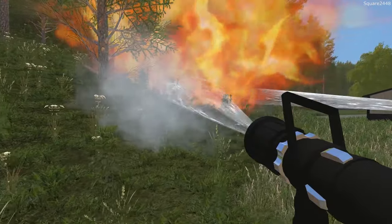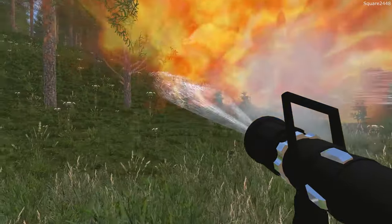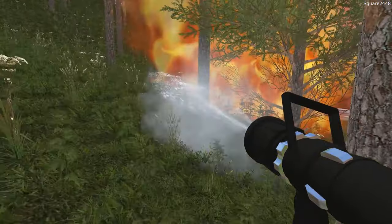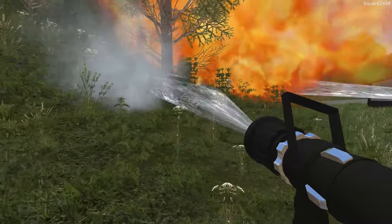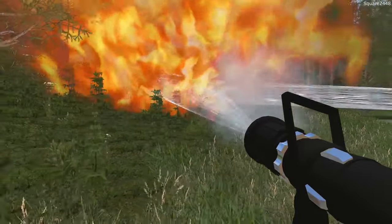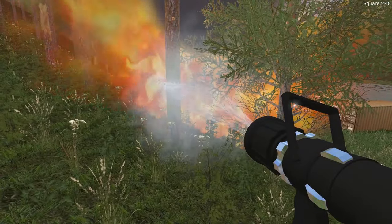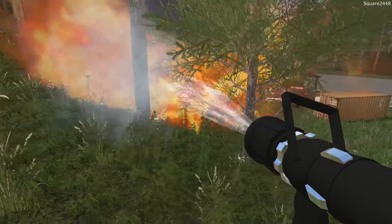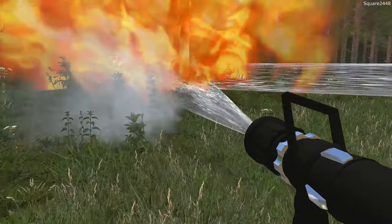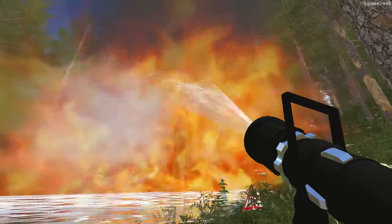We are using quite a bit of water, but this truck has enough to put out a fire like this. It looks like the fire is not spreading to any further trees, which is a good thing. A small brush fire could turn into big burning houses and just take over the land. Looks like this tree will have to be removed, but we are putting out the fire on the tree.